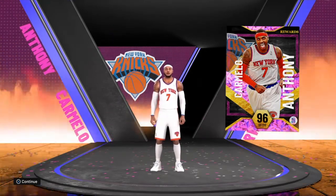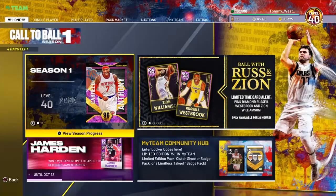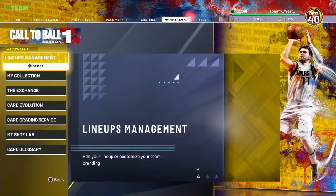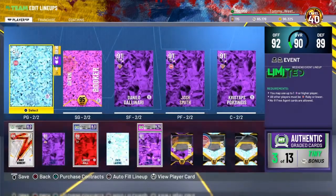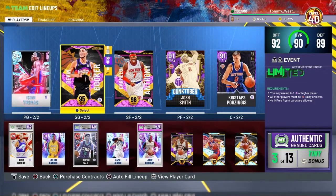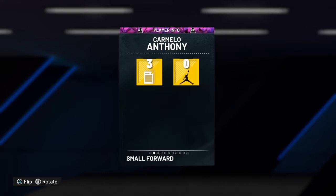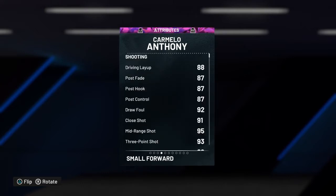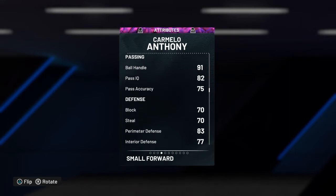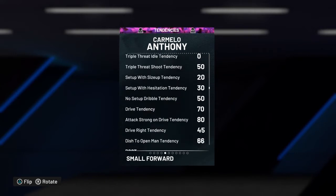Our best lineup is probably Carmelo at the 3, Josh Smith at the 4, Zach LaVine at the 2, Isaiah Thomas at the 1, and I don't know who at center. Let's take a look at him — Carmelo's got an 88 driving layup, 95 mid, 93 three, 85 driving dunk, 91 ball handle, 70 block, 70 steal, great rebounding, 90 speed, 84 speed with ball. My goodness.